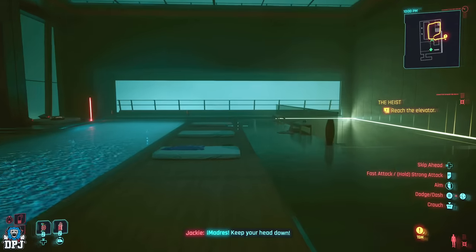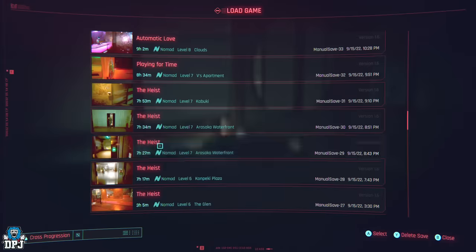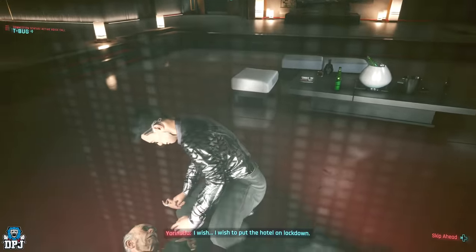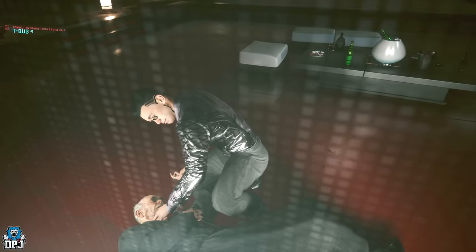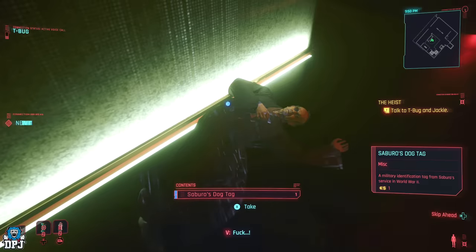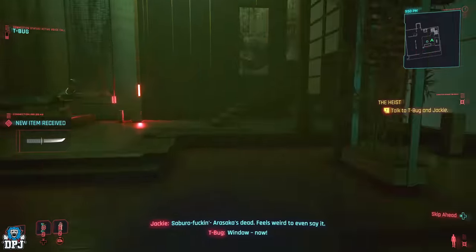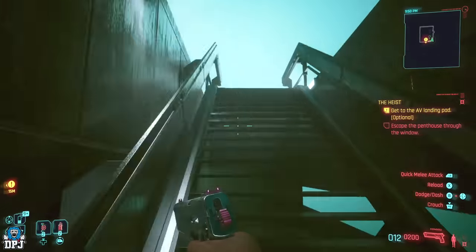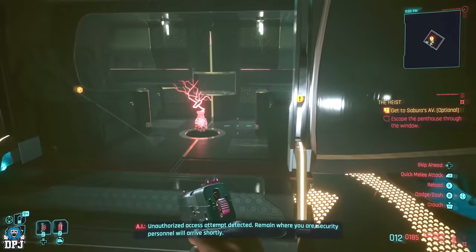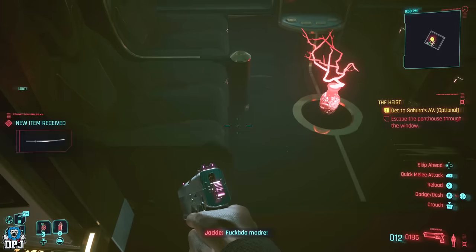We're going to start with the Nihan knife. This is found on the body of Saburo Arasaka, which you can loot towards the end of the heist mission very early on. So if you've started a new playthrough, grab this while you're here. There's also a pistol on the bedside cabinet, and when you escape the building there's a katana that goes hand in hand with the Nihan — found on the helipad inside the helicopter. But there are two guards up there you need to take out first.